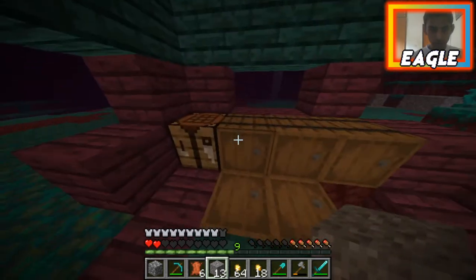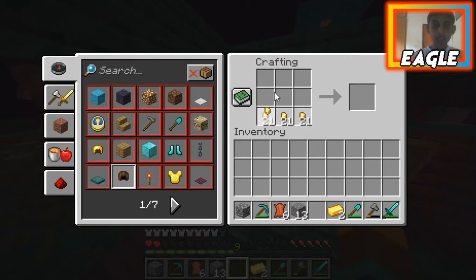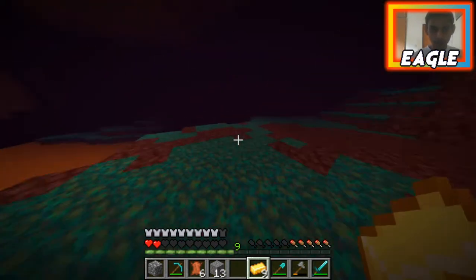I just went gold mining and got some gold nuggets. I hate the nugget system but I also love it. That was 80 nuggets — you give me only two ingots? This is not fair at all.